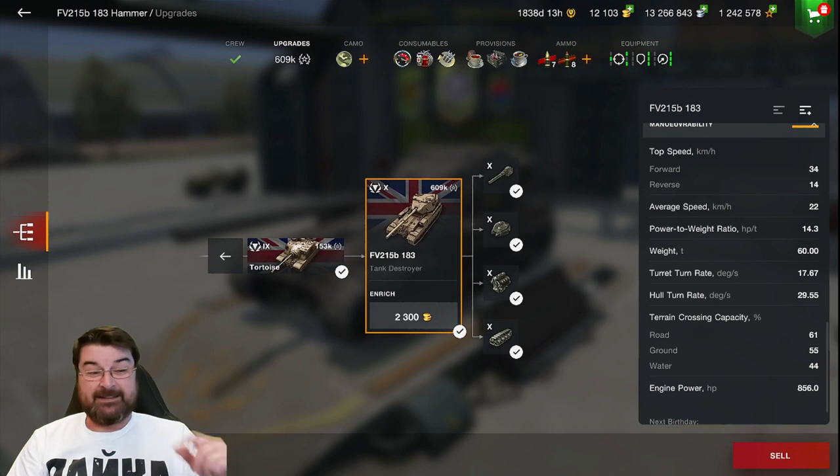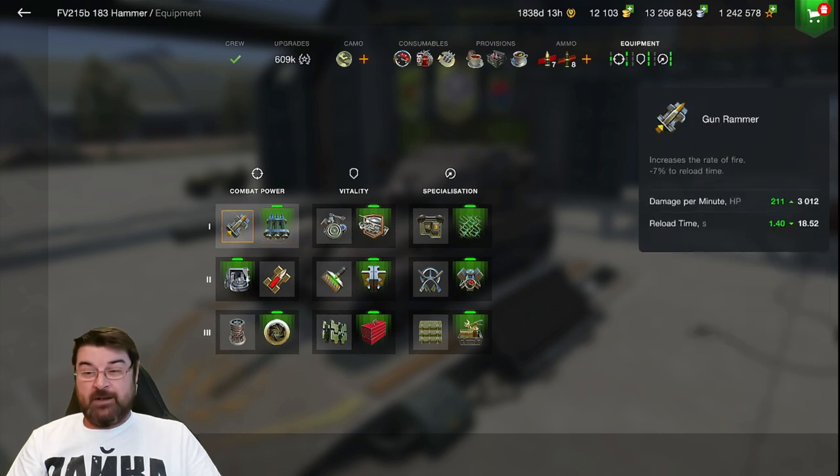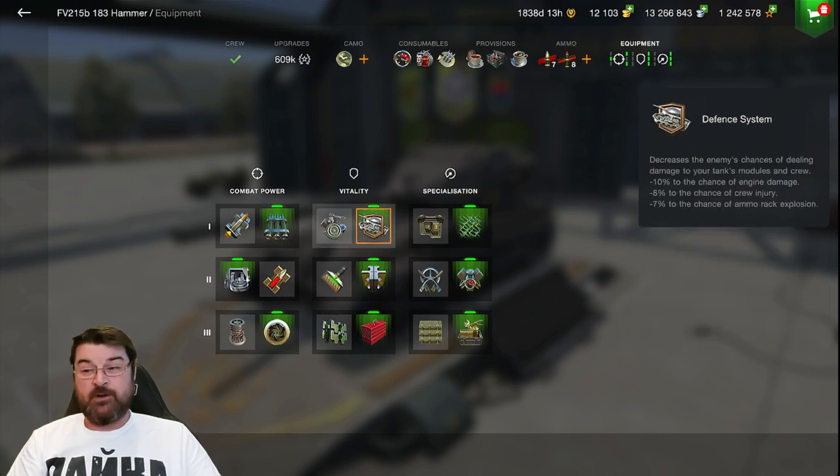This tank is just a meme, let's be honest. Looking at the equipment — I'm running calibrated shells for that extra penetration. A gun rammer only brings the reload down by one second, which really doesn't help much, so I'm just using calibrated shells to make sure I pen. I've also got the defense system, which I always run.